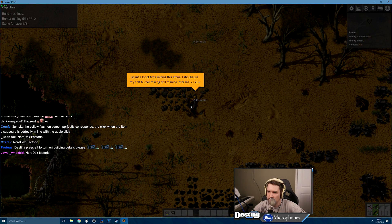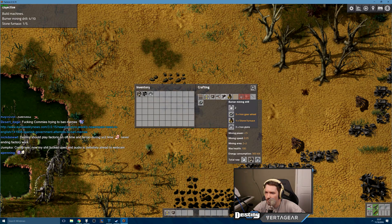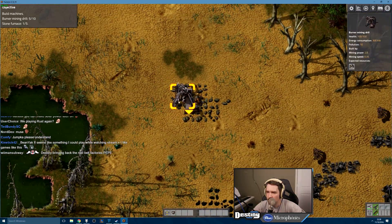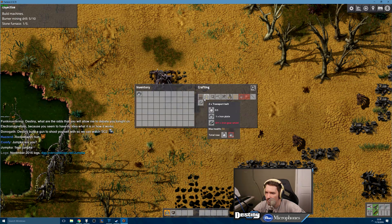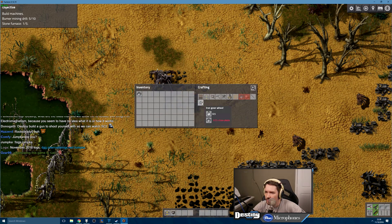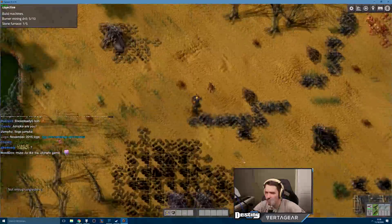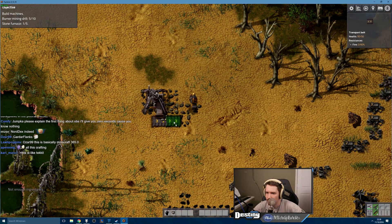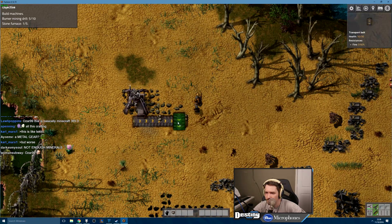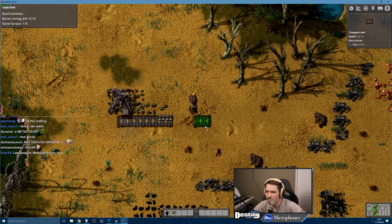I spent a lot of time on the stone. I should use my first burner mining drill to mine — yeah, that's the plan. Burner mining drill. Dude, I'm holding fuel right there. Okay, transporter belt — I need an iron gear wheel. Not enough ingredients — I need more of these things. There we go. Fuck, how do I get this shit off my screen?